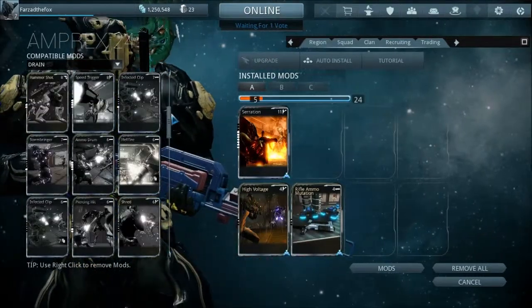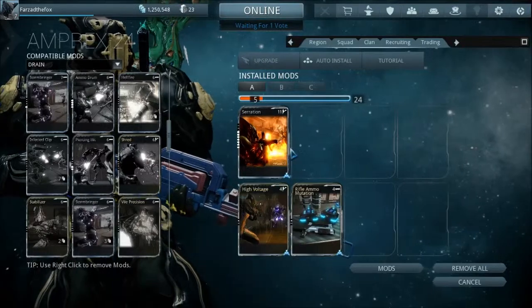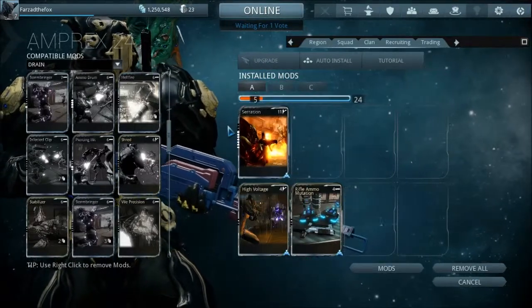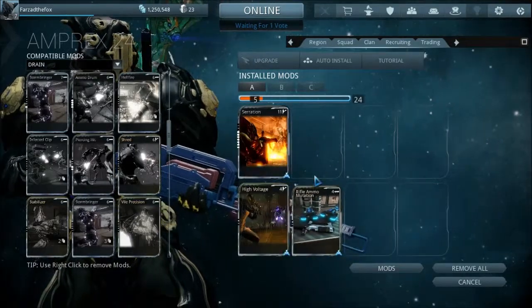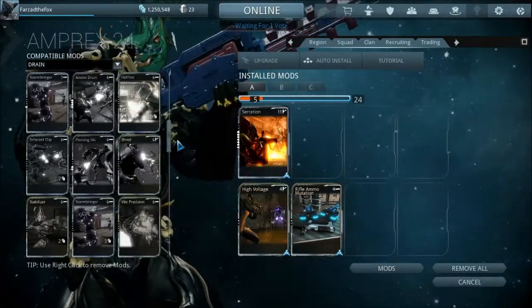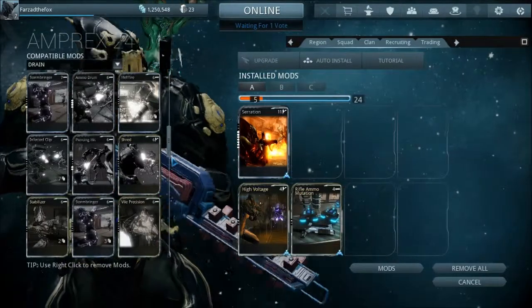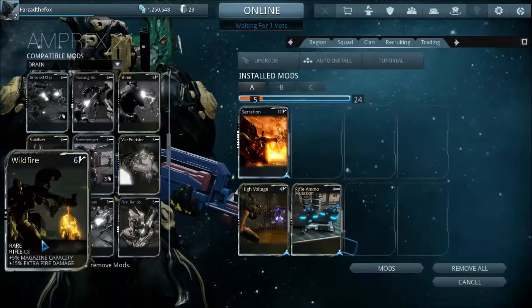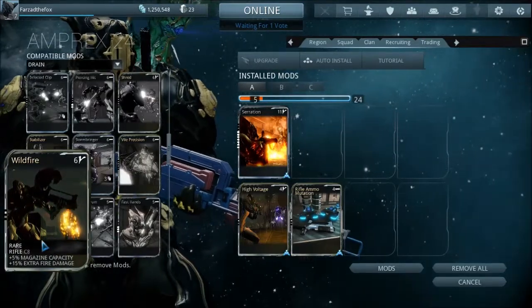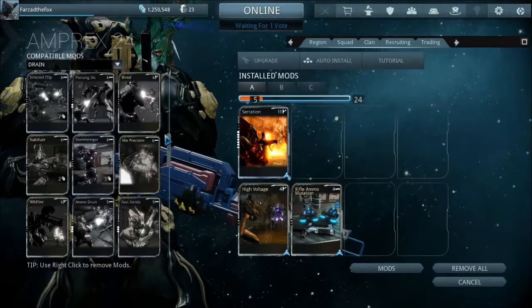Basic modding of weapons: a weapon at level 30 has 30 mastery points, but if you install a catalyst you get 60, as you can see in the upgrade shown. Each mod takes up a certain space and has different polarities, like the V or the dash sign, which vary for different weapons. As you can see, I have five points left out of 24 and I can put a mod that costs five points.